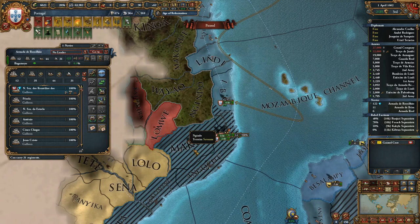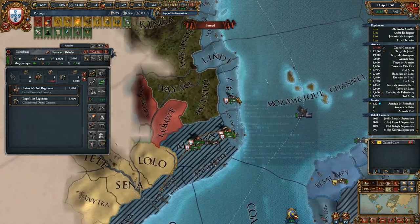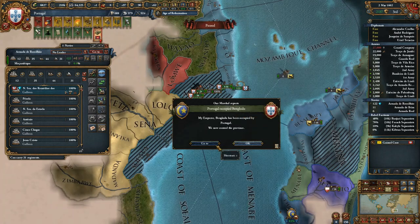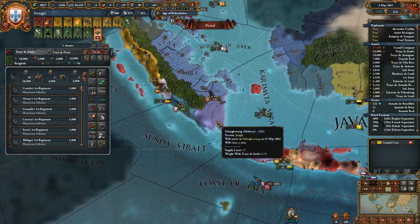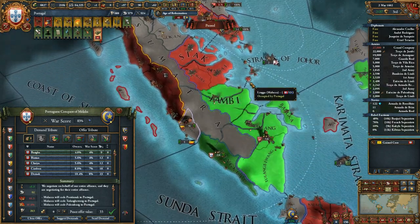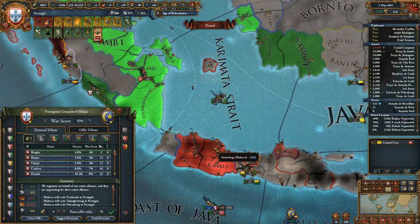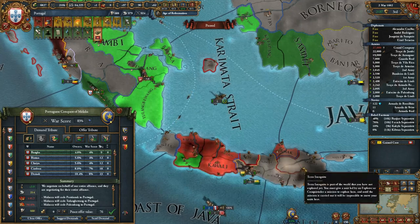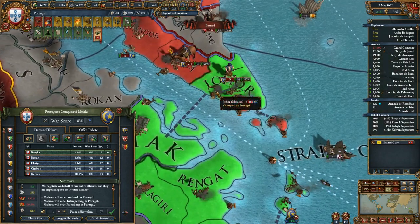We'll wait for the month to see each repair tick. These troops are annoying. Let's just see what we can take from Malacca right now quick — I want this for sure. That's 90% overextension — 98, 96. Ooh, that's a hundred point eight.